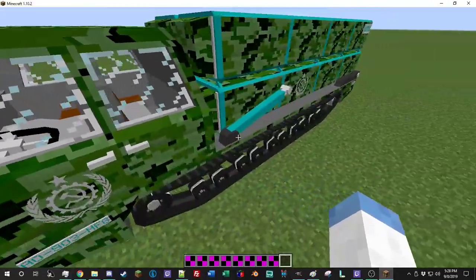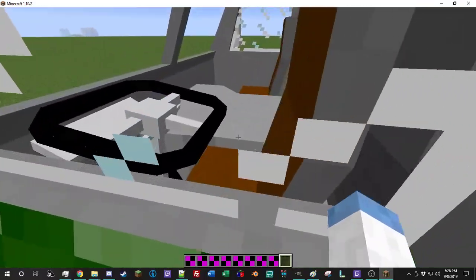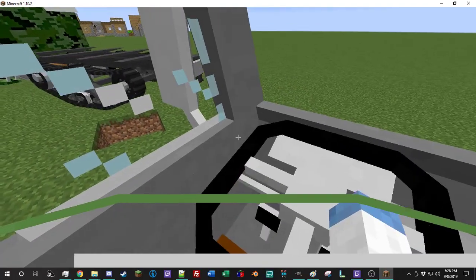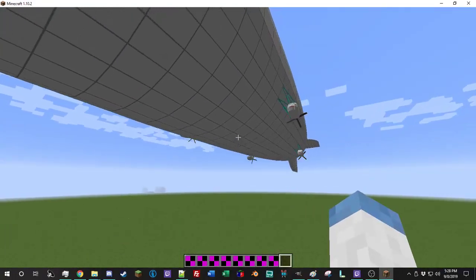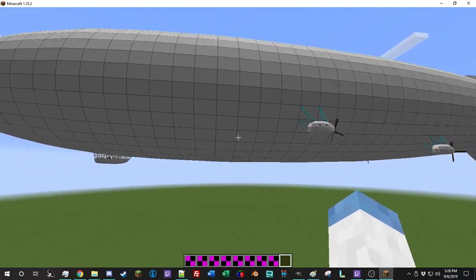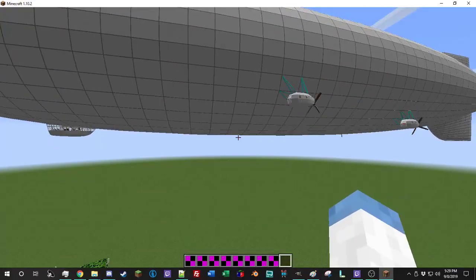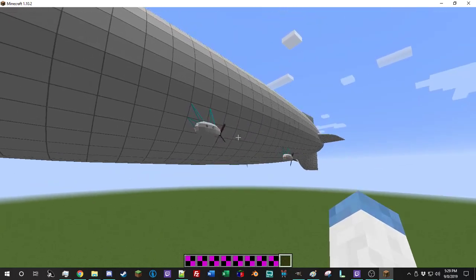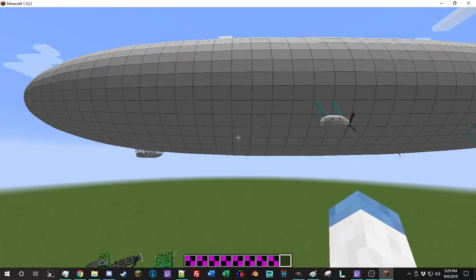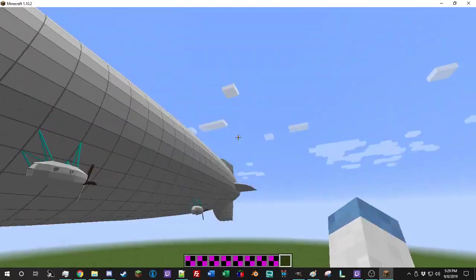Actual tank treads let you control each tread individually, and that might be added in the future if Don Bruce adds it or I can figure out how to change the control scheme. For now, I think this is a good compromise for treaded vehicles. For airships, they are basically not affected by gravity — I removed that gravitational force and instead the gravitational force is determined by the elevator. When you control the elevator, that controls the airship going up and down. Airships also cannot pitch or roll; they're constantly locked flat because airships pretty much always remain flat.